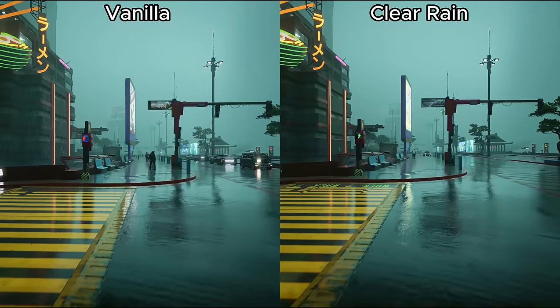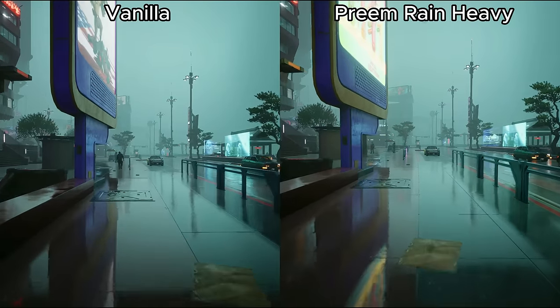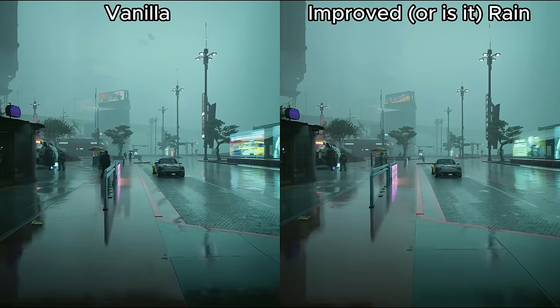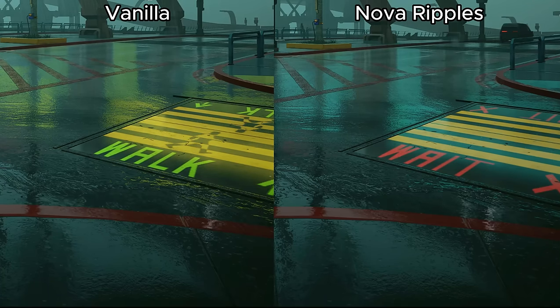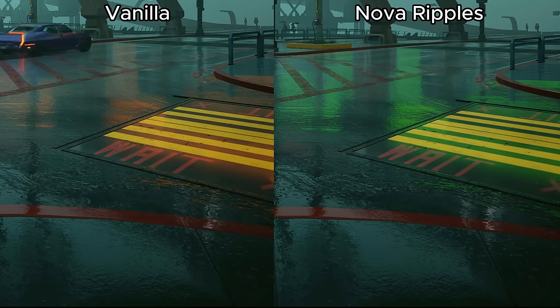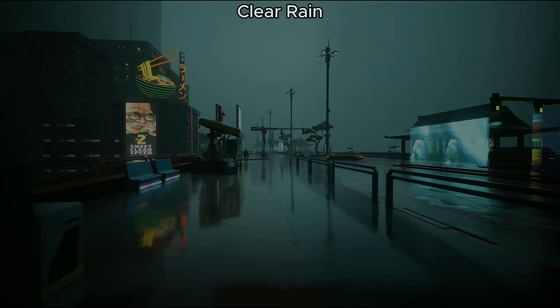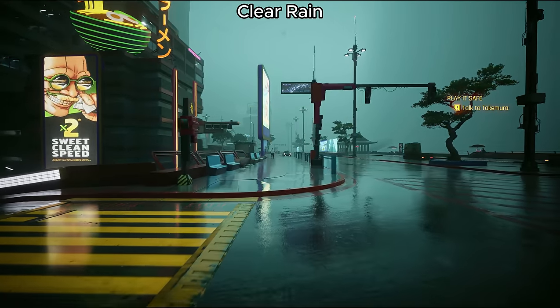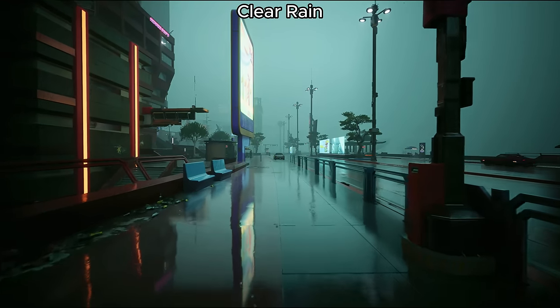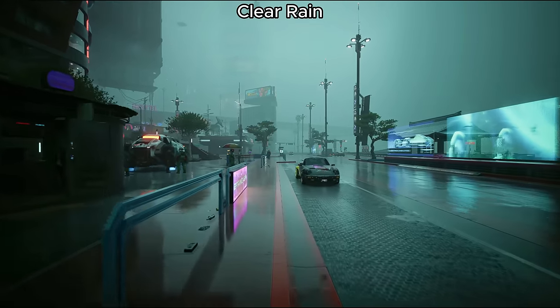None of the rain mods have any requirements, though you do need to pick just one — they can't be used together. Nova Rain has two variants: the main one and a rasterized one that fixes a flickering bug when running without ray tracing. Nova Rain also has an optional ripples file which reduces the size of ripples made by rain hitting wet surfaces — this is standalone and can be paired with any of the rain mods including the Gitz ENV. Clear Rain also has two variants: the main file and a second option that reduces distant rain visibility even further — basically no distant rain at all, just close-up rain.